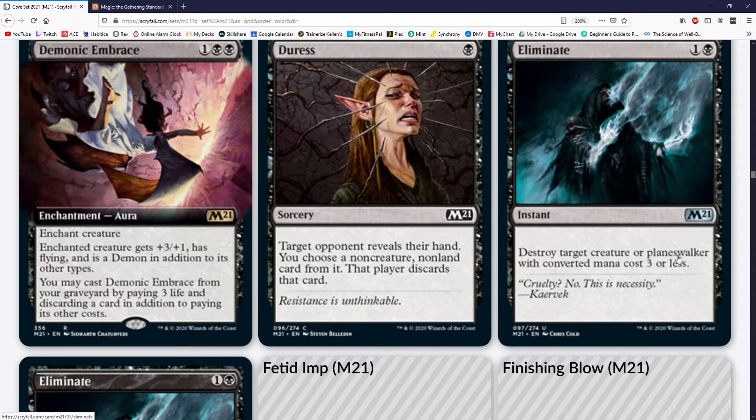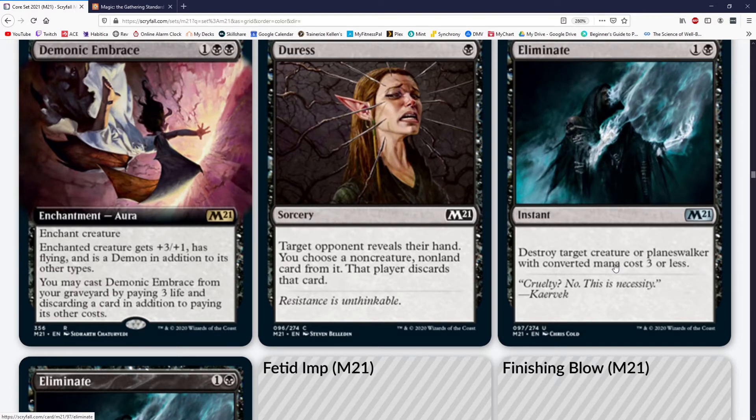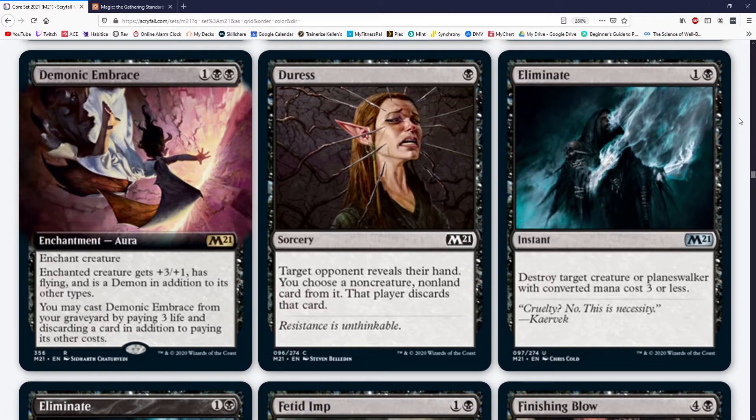Duress is definitely a good sideboard card — A plus. Eliminate costs one and a black for an instant — destroy target creature or planeswalker with CMC 3 or less. Excellent. I love this card; it is so good. It's not great against things like Uro or things that have already drawn cards, but being able to hit both a Chandra on three or a Runaway Steamkin or an Anax — the flexibility is so good. You could hit a Teferi, a Narset, a Uro, or a Calix. The fact that your sideboard card against aggro isn't dead in the control matchup is still phenomenal.